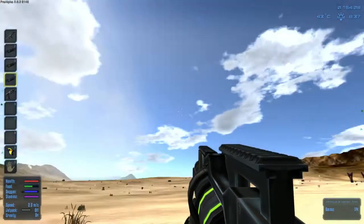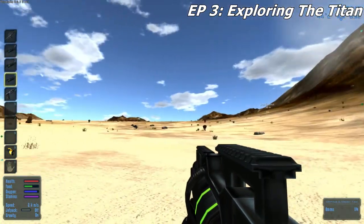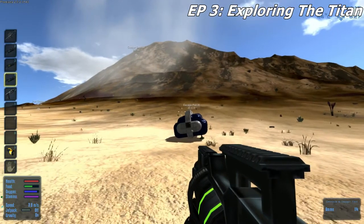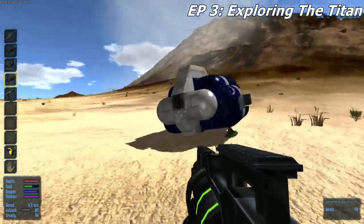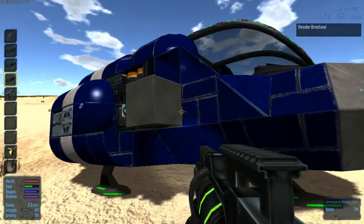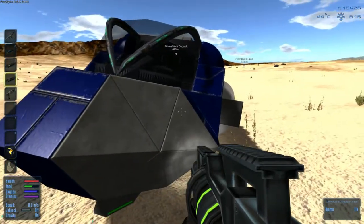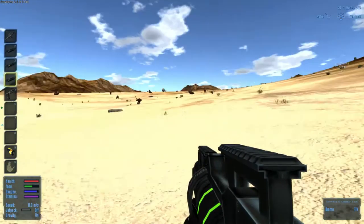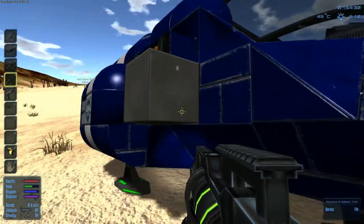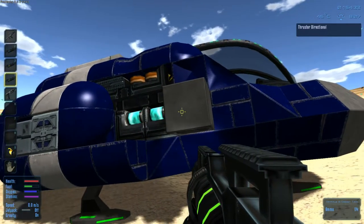Well hello everybody. Welcome back to Charlotte War's adventure in Imperion: The Galactic Survival. So I screwed up. I put some thrusters here on this ship going down, and needless to say my ship moved a couple hundred meters from where it originally was. So it worked like a charm. We need one more thruster and we don't have enough components, so I need to tear one of these down.